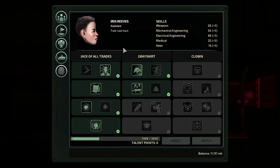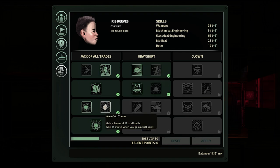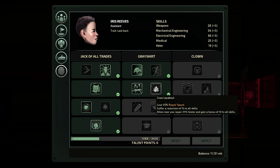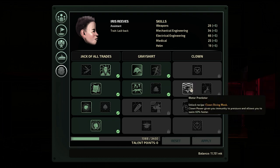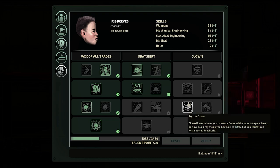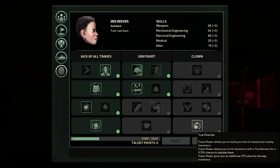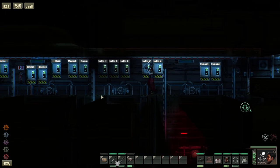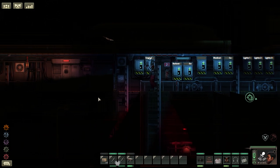Finally, for the Assistant, the three trees are Jack of All Trades, Grey Shirt and Clown. The Jack of All Trades allows you to gain skills faster and go beyond what is normally achievable in the game. The Grey Shirt tree will add bonuses to playing and dying. And finally, the Clown tree — Praise the Honk Mother — finally sees the clowns becoming a ridiculous bard slash melee fighter with some incredible equipment unlocks and upgrades. These particular trees see the Assistant turn from cheap labour into possibly one of the strongest classes in the game.